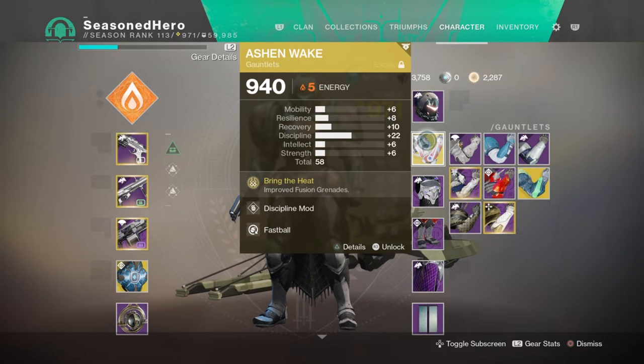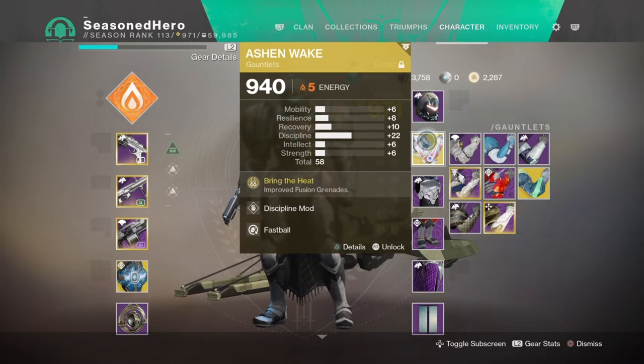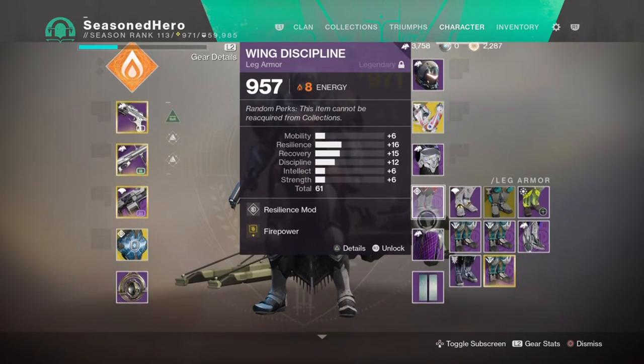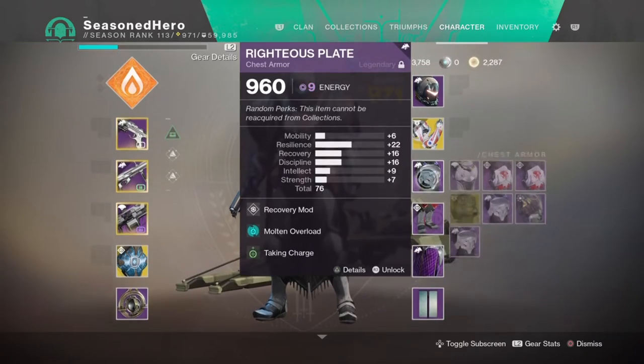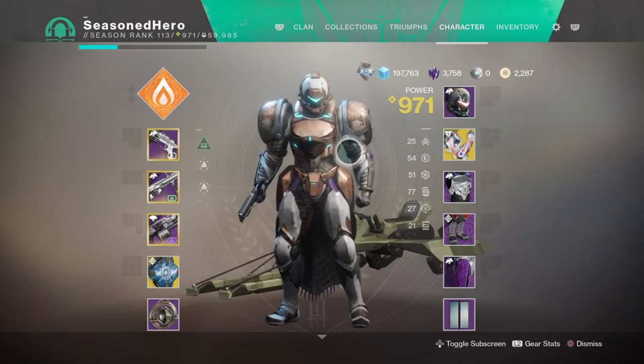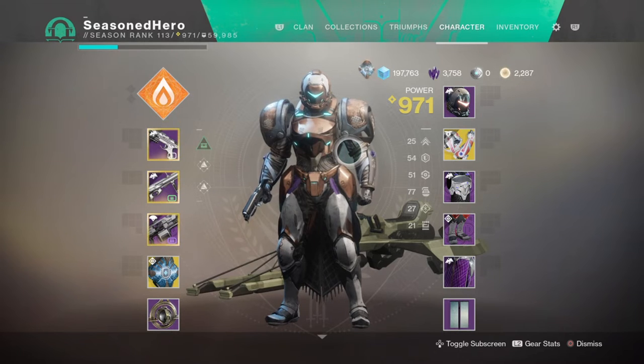The chest will need to be Seasonal Dawn armour, but in this case you can pick whichever affinity is best for you, as the only thing we need here is the Taking Charge mod. I would recommend picking a chest piece that already has a high amount of stats in the ideal areas: Recovery, Resilience, Discipline, maybe even Strength or Intelligence. Something that will basically balance out the armour so that all areas are properly covered.